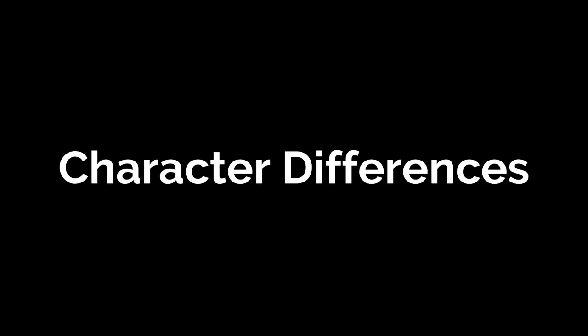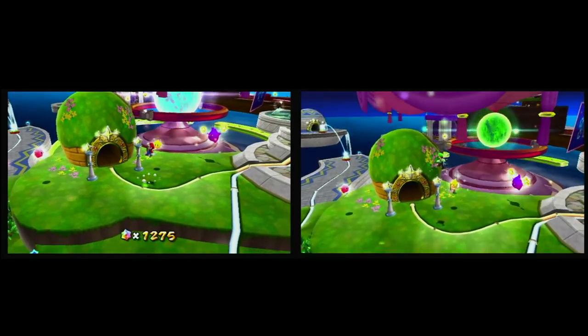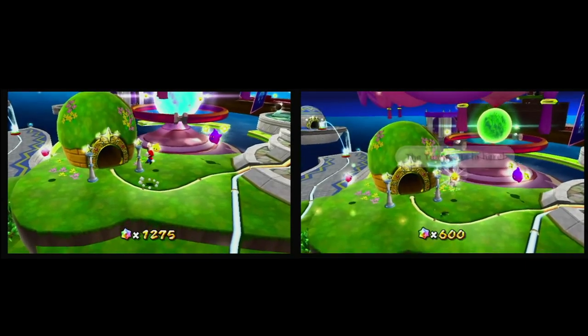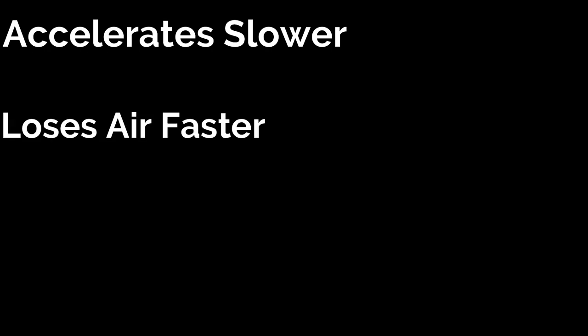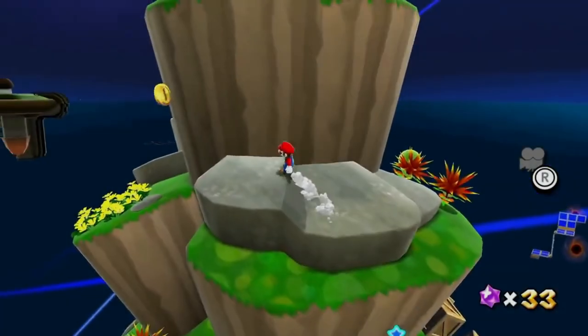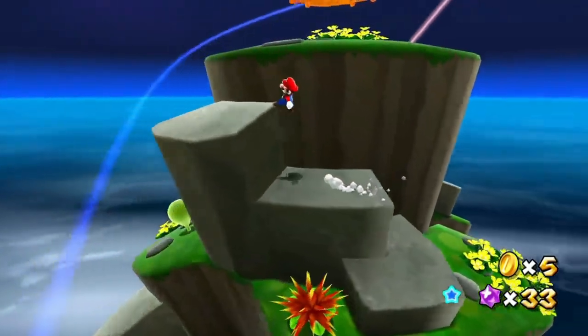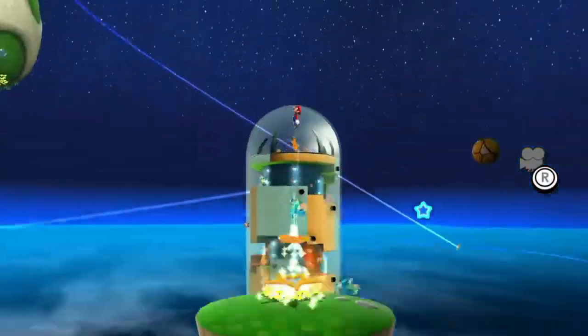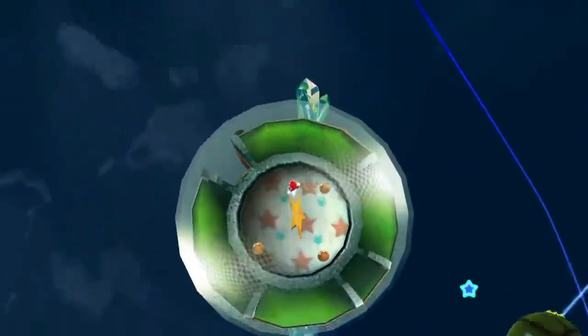There are a few notable gameplay differences between Mario and Luigi. The most obvious being that Luigi can jump higher and longer, but slides when coming to a stop, which forces the player to make tighter movements and pay extra attention to where Luigi will be landing after jumps. Luigi also accelerates slower, loses air faster when swimming, and when spinning underwater his air meter will decrease very quickly. Overall, Luigi has the movement advantage over Mario. However, he is often considered harder to play with, let alone speedrun with, due to his slippery movement and slower acceleration. It also takes more time to set up tricks and jumps, as well as to stop.